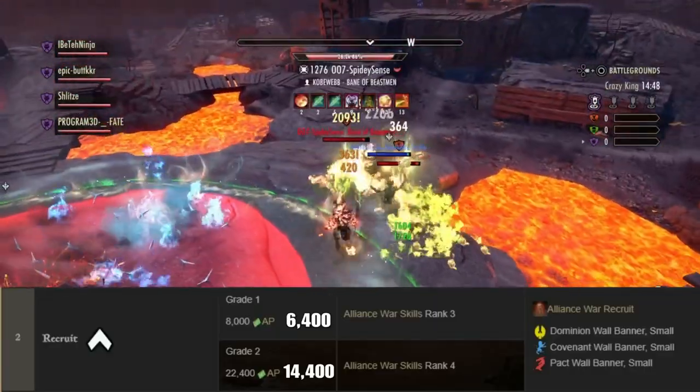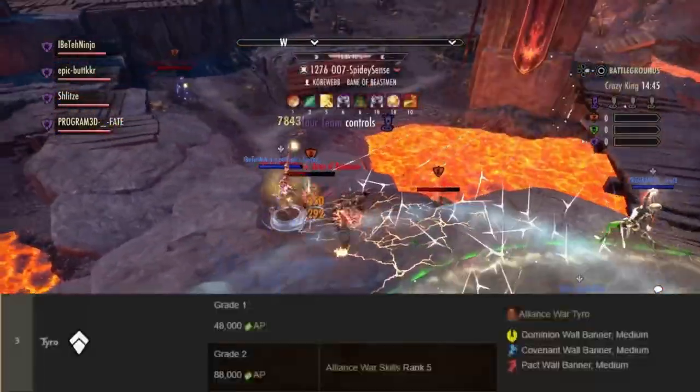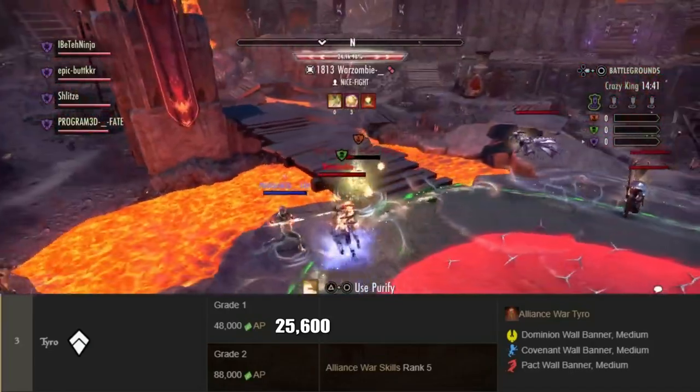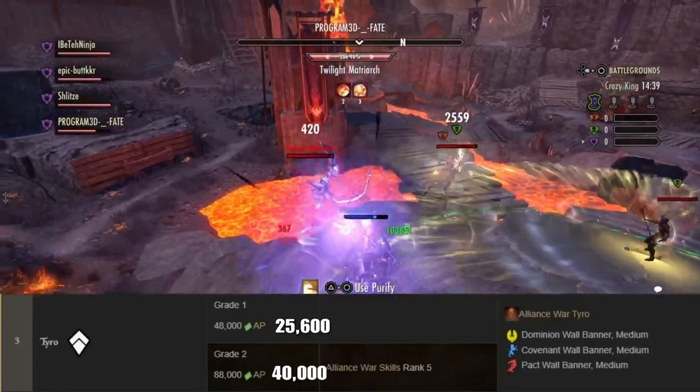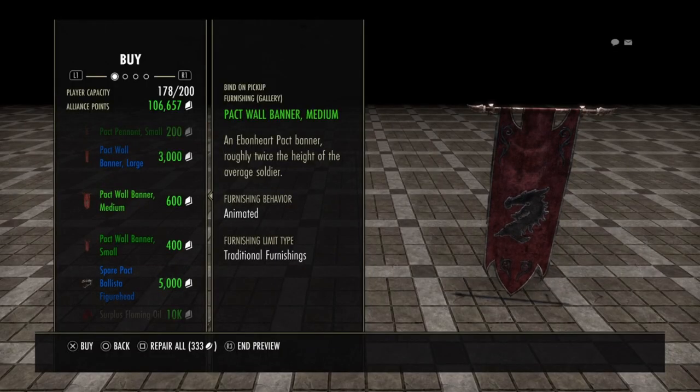In order to graduate from Volunteer Grade 2 to Recruit Grade 1, you must earn 6,400 alliance points. In order to graduate to Recruit Grade 2, you must earn 14,400 alliance points. At Recruit, you unlock a Wall Banner Small depending on your alliance. In order to graduate from Recruit Grade 2 to Tyro Grade 1, you must earn 25,600 alliance points. To graduate to Tyro Grade 2, you must earn 40,000 alliance points. At this rank, you unlock a Wall Banner Medium.